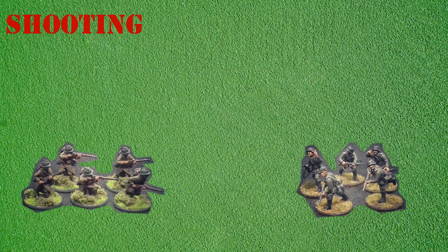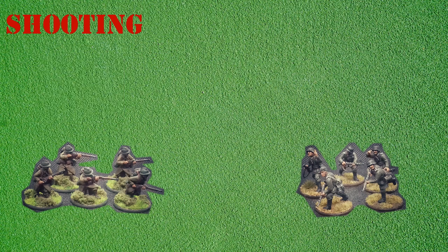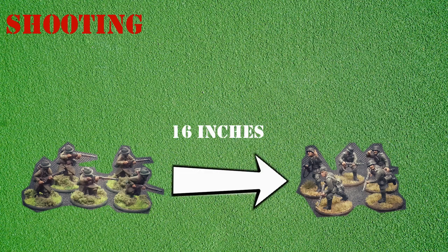Here we are in France, 1940, to demonstrate how shooting works in bolt-action. We have two five-man units armed with rifles facing each other, which will outline how a unit fires at its chosen target. The French infantry section chooses to fire at the German unit facing it. As the German section has not yet activated it has the opportunity to react by going down, but the German player decides not to go down. The French player then checks the range between the two units, finding it is 16 inches — well within the 24-inch maximum range of their rifles.